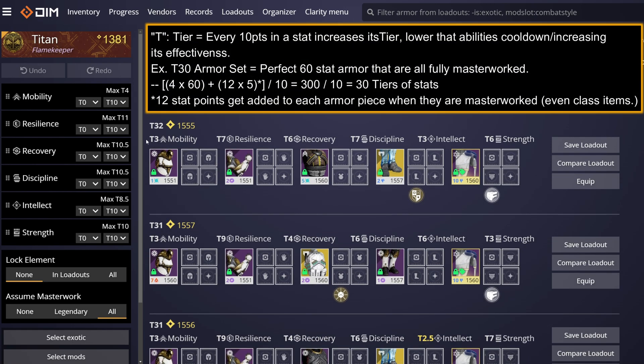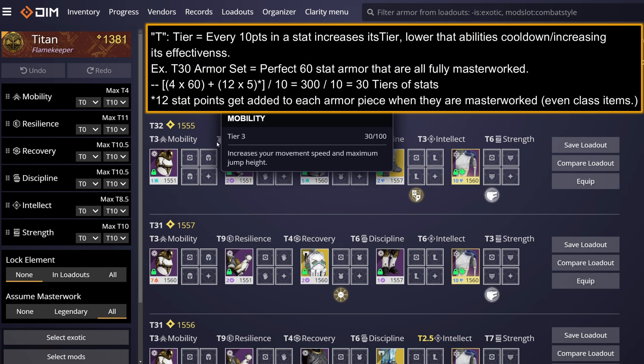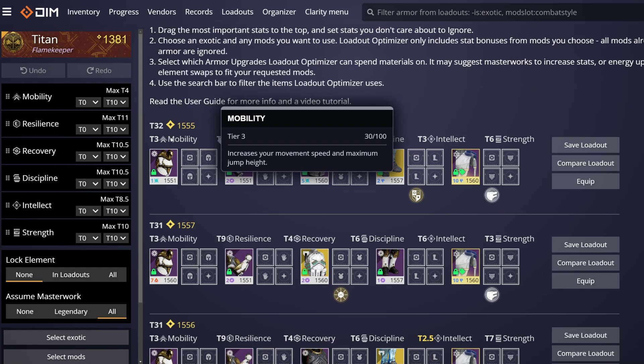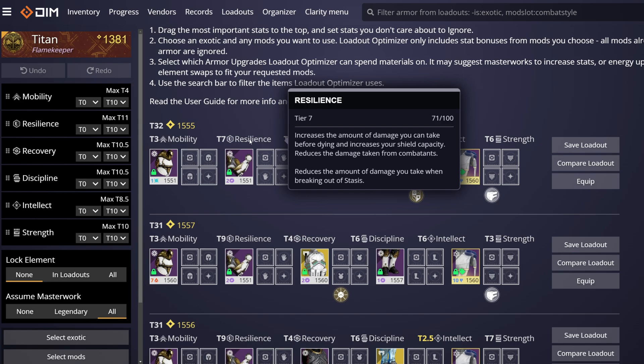Front and center, you'll see each of the core stats, their values for that specific build based on your set parameters, and their total tier, designated as the T number above them. The higher the number, the more efficient your allocation of stats. Strive to get close to, or exceed, tier 30 without mods, which is roughly perfect allocation of 60 stat armor. For a brief description and total value of the stat, mouse over them.